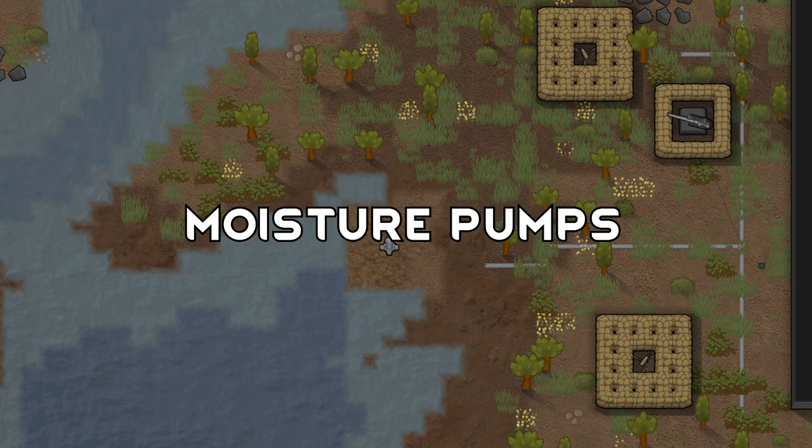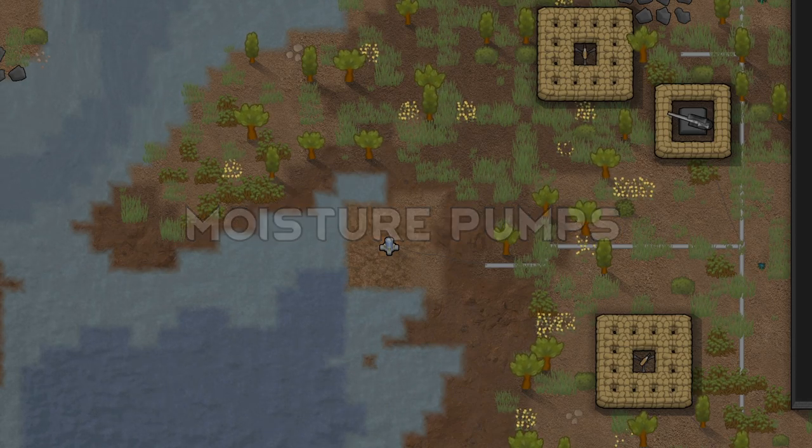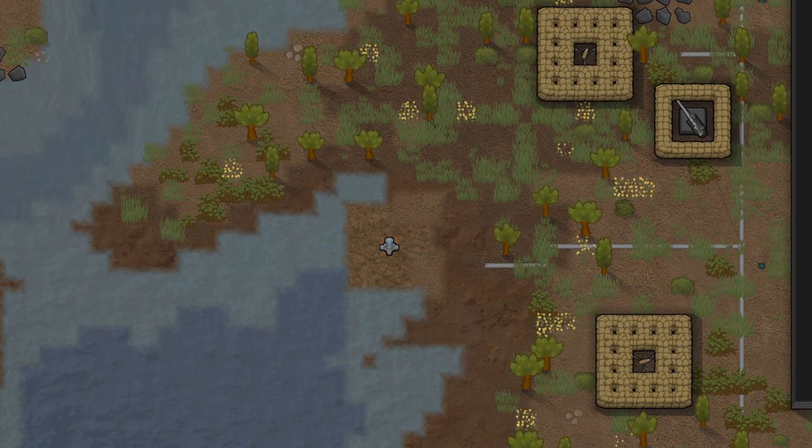Tip number seven is moisture pumps. If you're trying to use a moisture pump and can't utilize the full potential area and get the most out of it, try building a bridge on a tile and utilize it there.